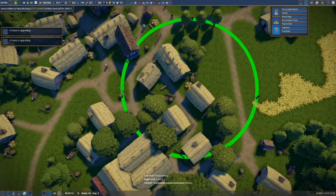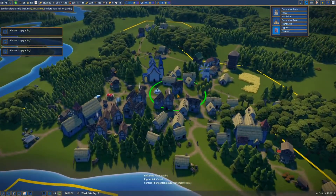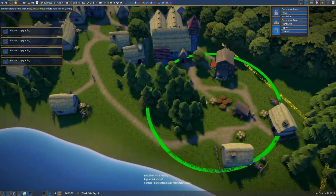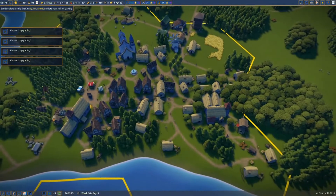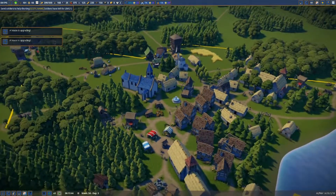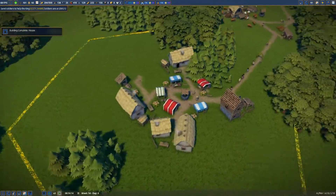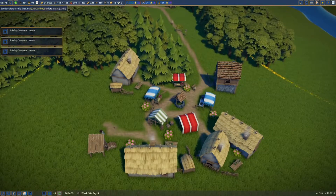A house is upgrading - two houses are upgrading, three houses! The successful way to win this game is clearly to place decorative bushes everywhere! We've unlocked an achievement - 'A Growing Village'. How many people do we actually have in our village now? 101! Happiness is at 92 - 28 villagers are lacking clothes, so we need more clothes.